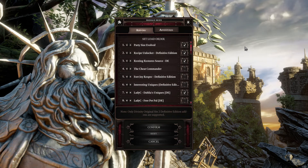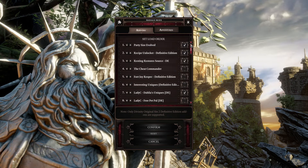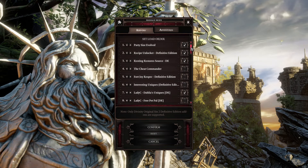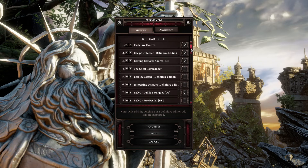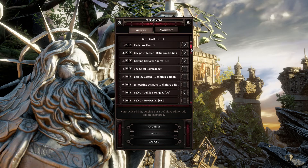Party-sized evolve just lets us use all six origin characters — the full party, everybody. There are going to be some mods to even out the difficulty with that later. This is going to be my extreme run — everything in this run is designed to make my party the most chaotic, crazy, extreme party it can be.